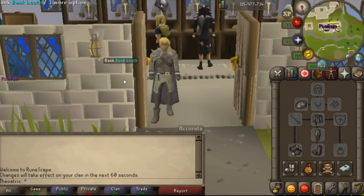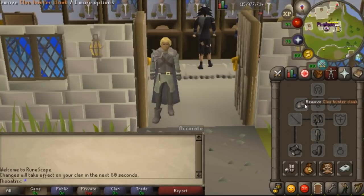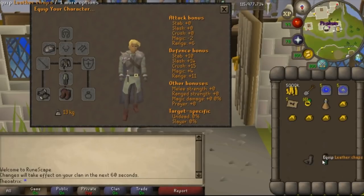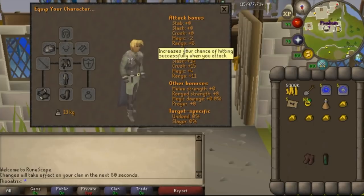Basically what it can be used for: firstly, it looks really, really cool, but it can be used for warm clothing at the Winter Todt. Every single piece counts as a piece of warm clothing, so you take a bit less damage. Also, it actually gives the exact same stats as leather. You can see here that my stats don't change when I put on the leather, and they do give a range bonus — I think the body and the legs do.